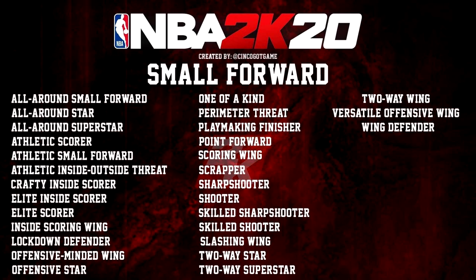Now for small forwards: archetypes include 'Scoring Wing,' 'Scrapper' — maybe everything upgraded except shooting — 'Slashing Wing' with maxed slashing, 'Inside Scoring Wing,' 'Athletic Scorer,' 'Two-Way Wing,' and 'Wing Defender.' These archetypes reflect what you've upgraded at a given overall. For example, at 78 overall if you only upgraded inside scoring as a small forward, maybe you're just an elite inside scorer. But at 99 overall with almost everything upgraded, now you're an all-around small forward. The archetype changes as your overall rises, but the MyPlayer Builder tells you the final outcome.